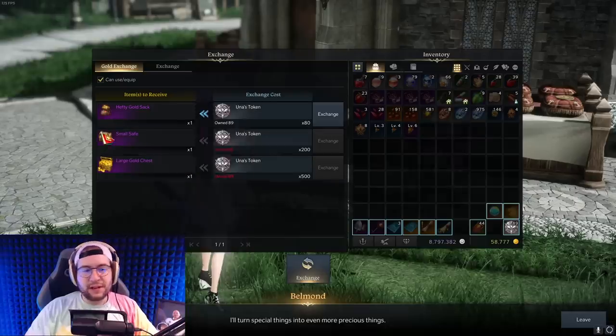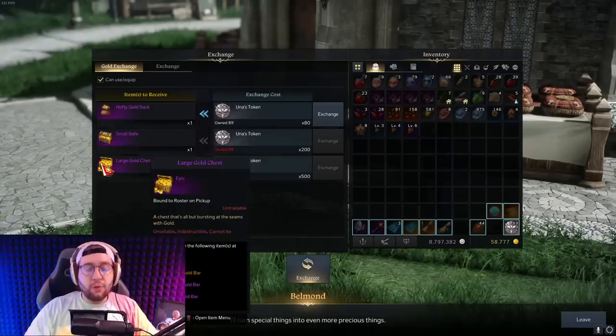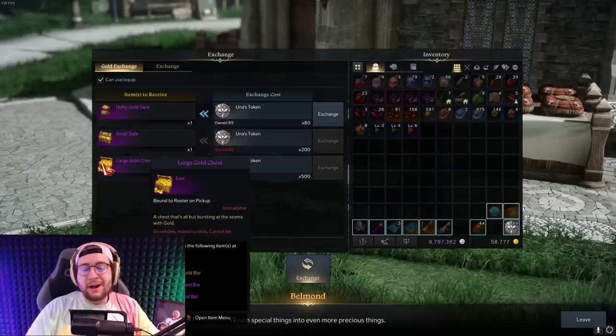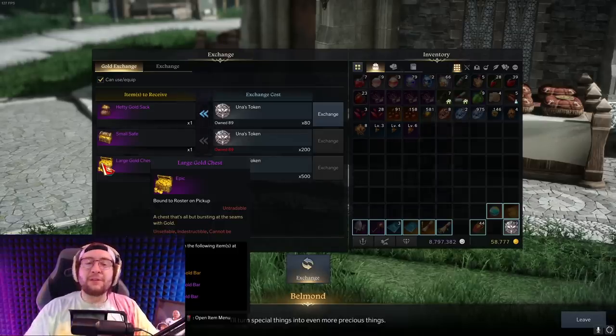Lastly, your Unas tasks — whenever you complete them, this bar fills up. Make sure you clear it out every single week because you can redeem tokens for gold chests. These chests give you gold bars and raw gold. I always like to buy the large gold chest. The difference is you either get consistent gold with the first or second option, or you gamble and try to get the giant gold bar, which is worth 10k gold. I personally like going for the gamble chest — if you ever hit it, you're going to be really happy.